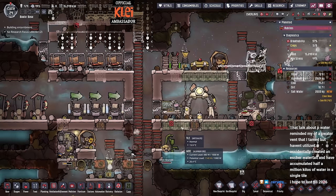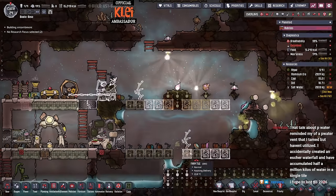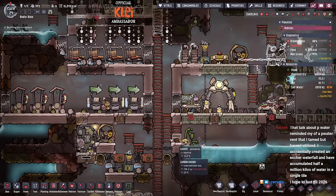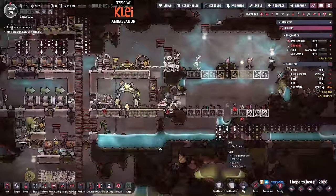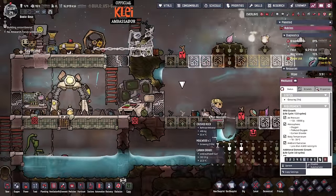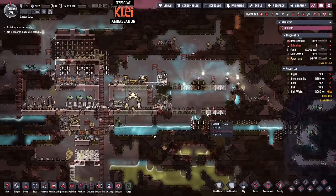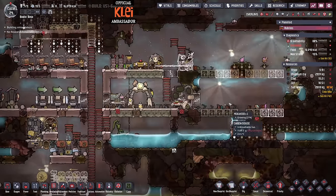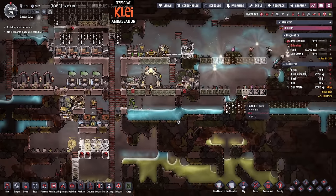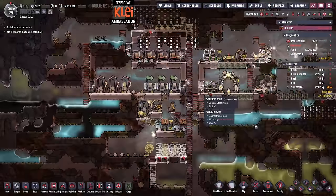Don't remember seeing one as an adult - I don't think that's happened. So we've got some mealwood growing, which is helpful - 12 cycles wild. This will keep four dupes going - five plants per dupe. And then we can bin off the microbe musher and it'll free us up a lot. Hopefully the dirt situation's not too bad - I think we're alright.